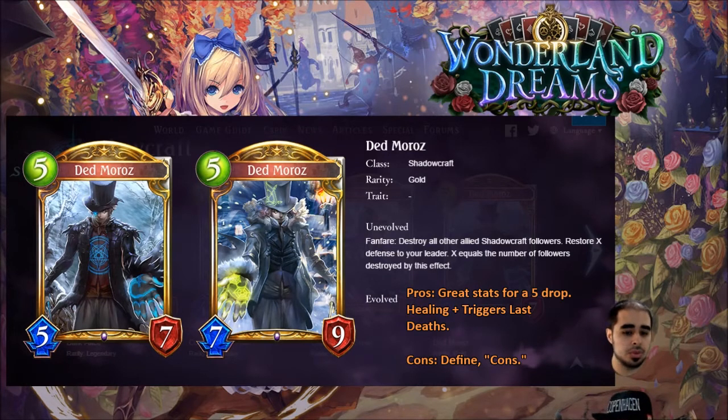If you get at least one or two healing from Dead Moros, that's crazy value. If you get three to four healing — maybe with Prince of the Catacomb — it's legendary-level value. I think this card is very strong and will see play. Four stars. Shadow already has a four-plus and a four.